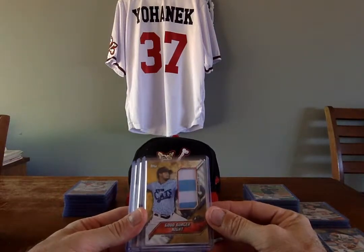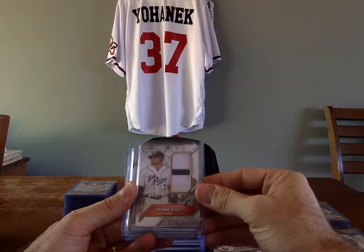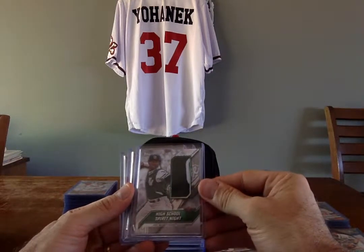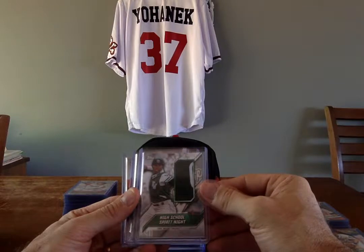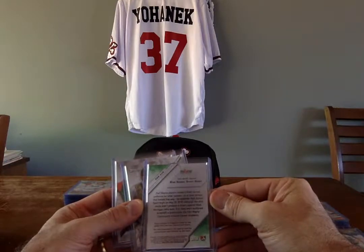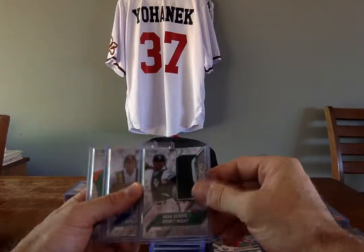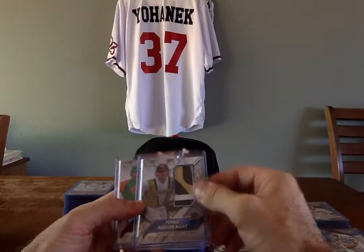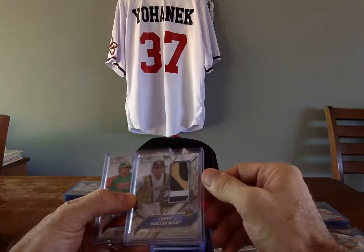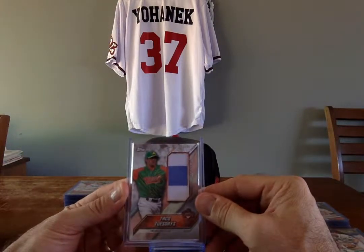Next, the jersey relics. Good Burger Night, Sacramento River Cats, gold, 21 of 50. Latina Night, Reno Aces, 6 of 99. High School Spirit Night, 57 of 99, the Single-A Fort Wayne TinCaps — that's Rudy drawn pictured on there. They don't tell you who's pictured or who wore the jersey; you've got to figure it out on your own. Ferris Bueller Night, 18 of 99, from the Midland RockHounds — a really nice embroidered patch in there. And Taco Tuesday, Fresno Grizzlies, number 1 of 99.